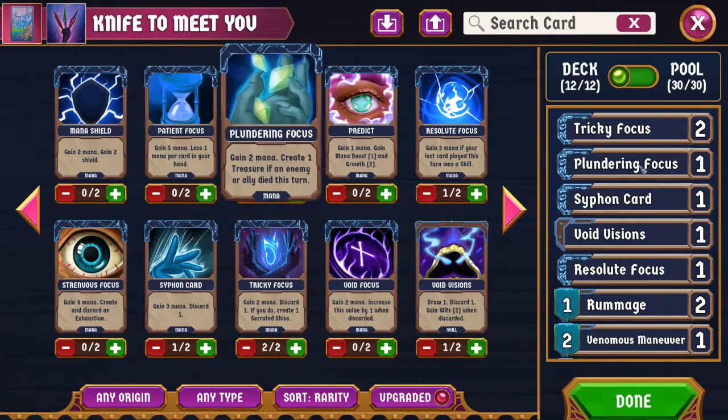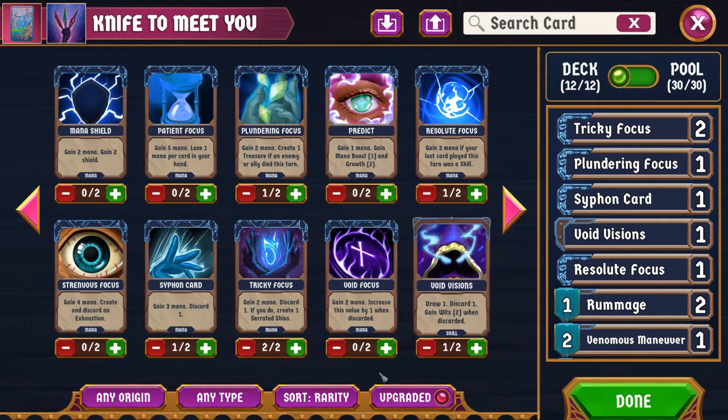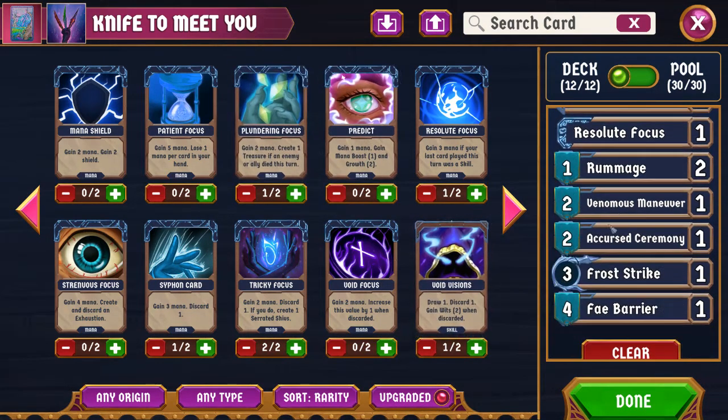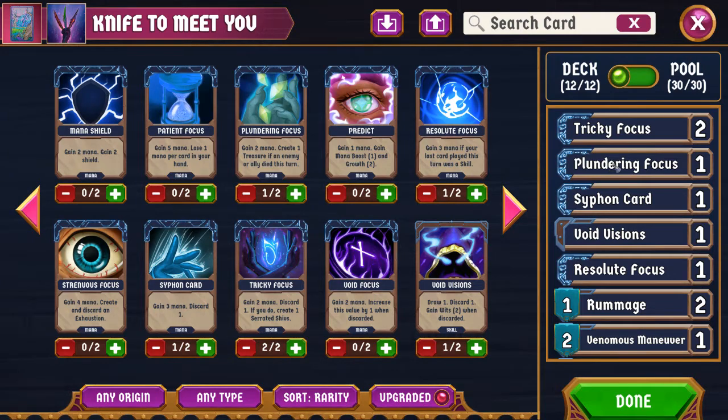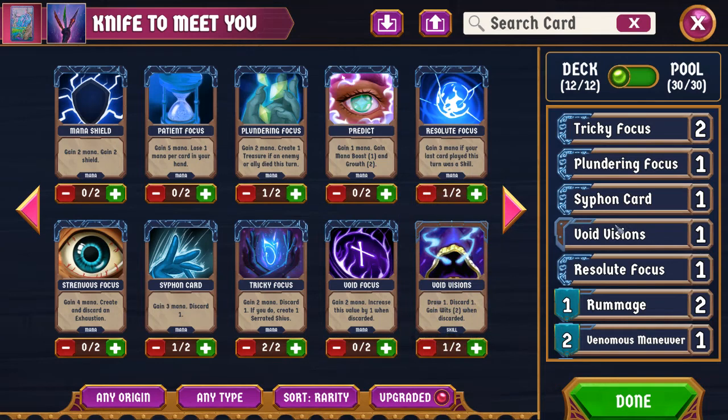For mana, we have two Tricky Focuses. We have one Plundering Focus — gain two mana, and then create a treasure if an enemy or ally died this turn. The idea is to combine that with Accursed Ceremony to get some value. We have a Siphon Card and a Void Vision. The reason I'm not running Void Focus is that I was running it originally, but I found I was closing out games too quickly to actually get real value out of it. So I decided to try using 1x Plundering Focus and 1x Resolute Focus instead.